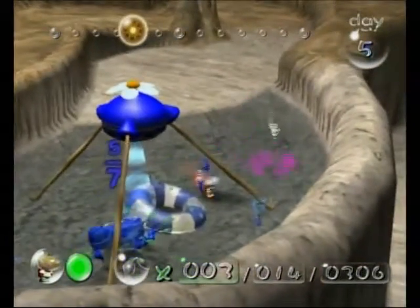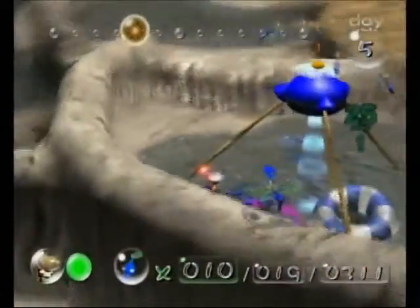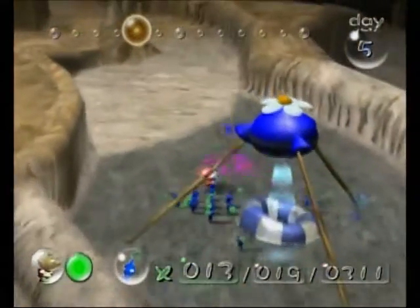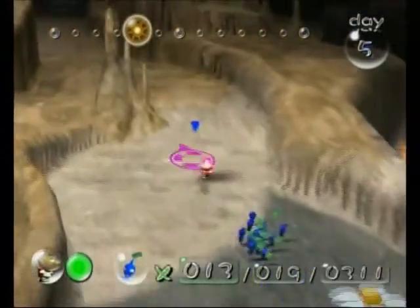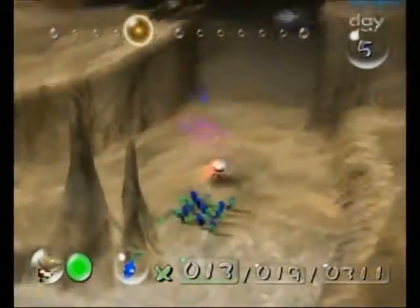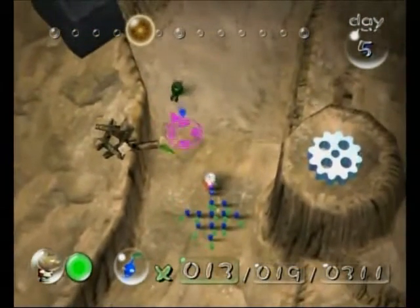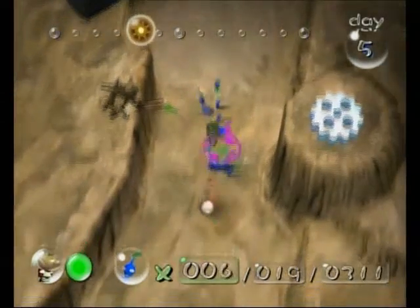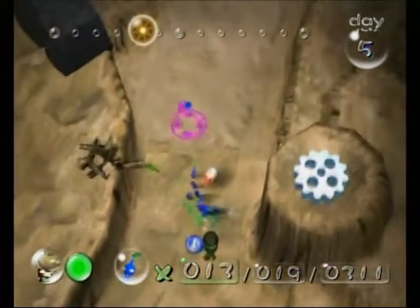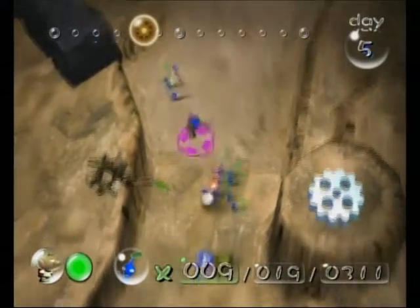Anyway, on to getting some more Pikmin — I'm pretty sure that's the only thing I'm going to do for today: boost up the Pikmin population, basically. These enemies right here are known as Shear Wigs. They're far different from the Shear Grubs because they can fly whenever they're damaged. The best way to defeat them is to have the Pikmin get right behind it and attack its back, then attack it with the Pikmin while it's in mid-air.